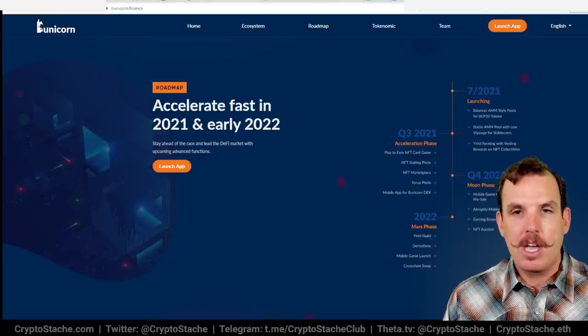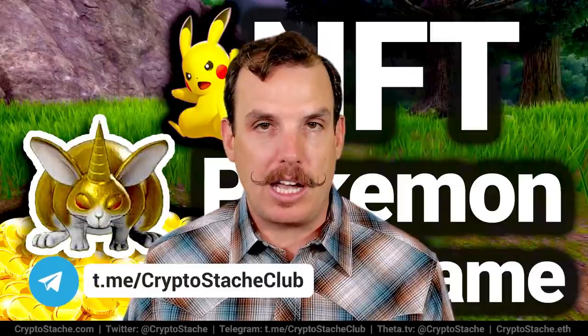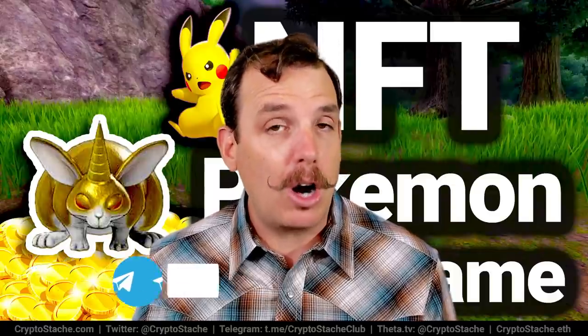If you like Pokemon-style trainer games, this is a game you should definitely be checking out, particularly on Binance Smart Chain where the fees are low. Because this game has just launched, there's a really good opportunity to get in early and start playing. Some play-to-earn games are only good for the first couple weeks, but if they think through the economies well enough, that doesn't have to be the case — hopefully Bunnicorn is one of those. Let me know what you think about the game in the comments below. Until next time, stash that crypto, friends.